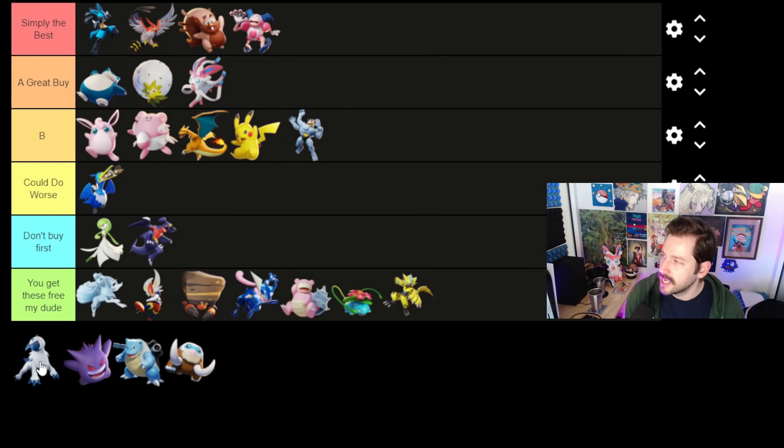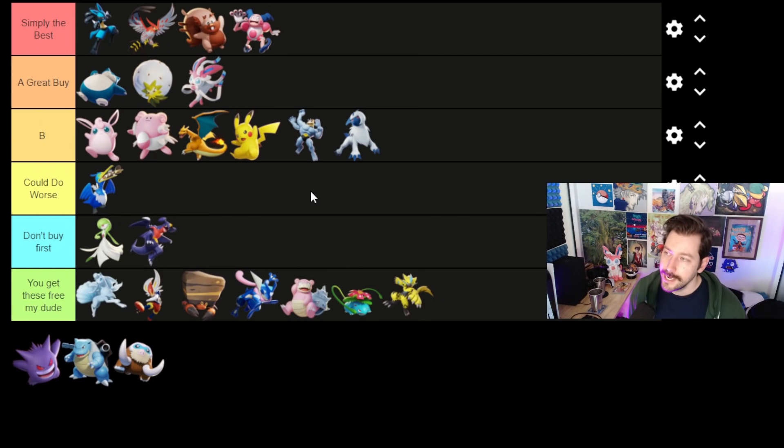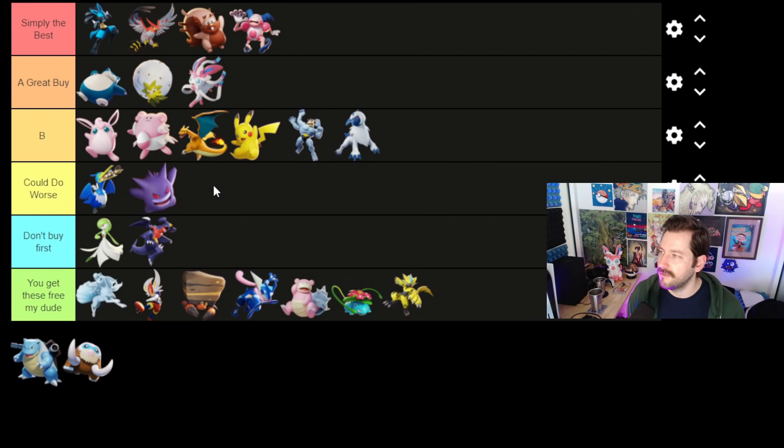Finally we have two speedsters — Absol and Gengar. I actually think Absol is a B-tier Pokemon for buying. I think it's really good solo, especially — you never see it in coordinated teams, but it's really solid. It's a specific playstyle: get in, burst out a lot of damage, hopefully get some crits. I really like playing Absol and I think it's a super strong speedster. Gengar, on the other hand, falls into the could do worse category. I'd pick up every speedster before I'd pick up Gengar, but I really like playing Gengar. I think it's gotten better and I would rather have it than both Gardevoir and Garchomp. I think it's on the edge of greatness, and I'd really like to see them do a little more to make it a top-tier Pokemon.